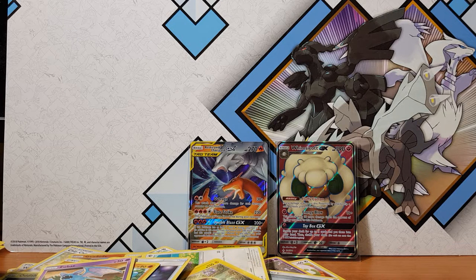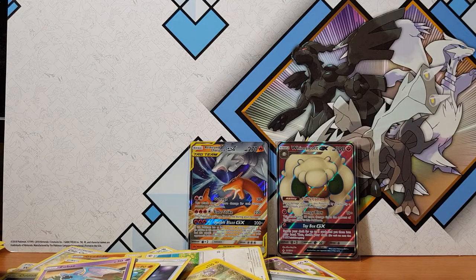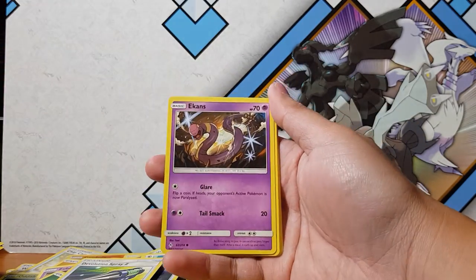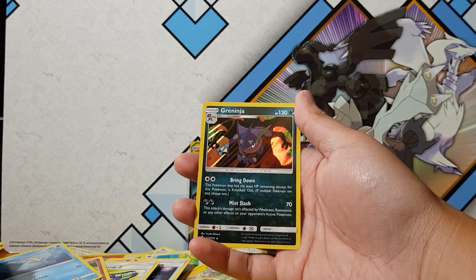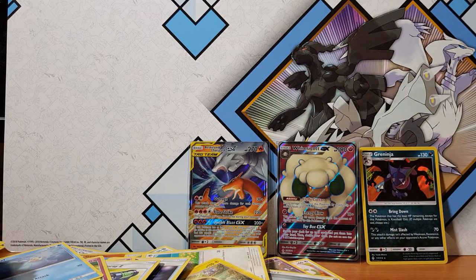Got three more packs to go — can we pull something else? I'm so happy I pulled something. I knew this third box was gonna be lit, but we just don't know how lit. Can I pull a trifecta right now? Devolution Spray, Metapod, Koga's Trap, Ekans, Karvanha, Litten, Clefairy, Seel, triple acceleration energy. And for the rare — Greninja! Damn, so that was gonna be something. I'll take it, another Greninja — I think I already have that so I'll add it to my collection. Oh wait, we actually have three packs left — I can't count, there were actually five packs.